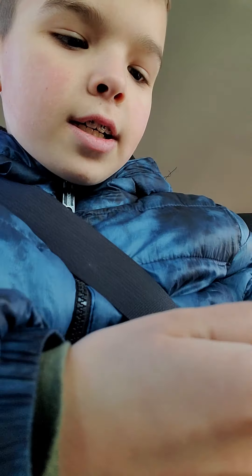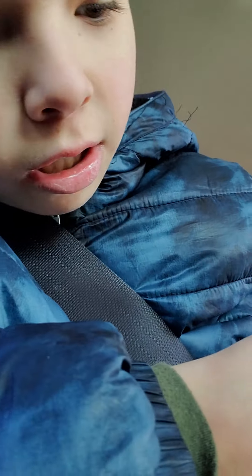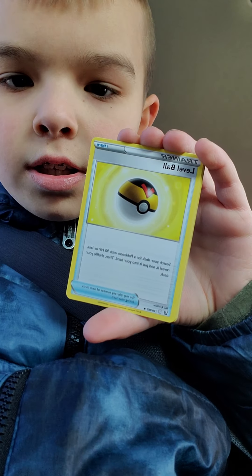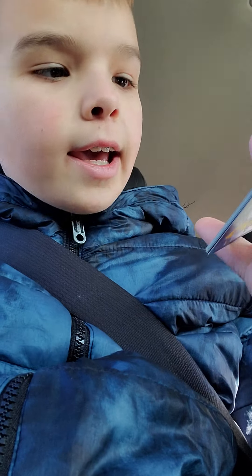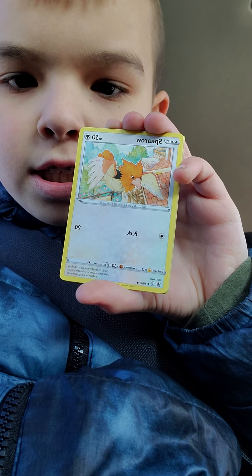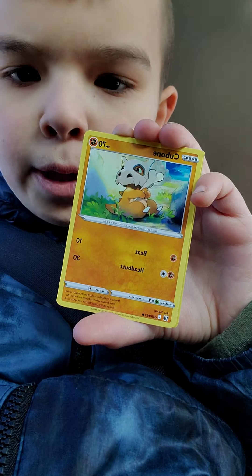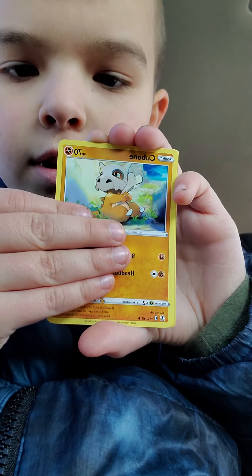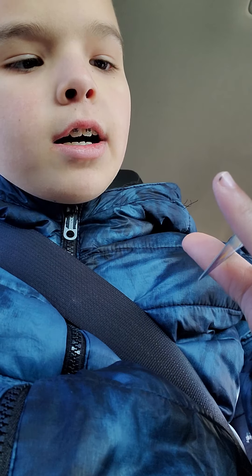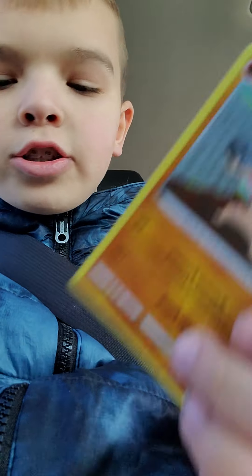Here's one pack. Green code, four to the front. Fire. Cacturn. Level Ball. Single strike energy. Scyther. Spiro. Zubat. Cubone. Thrillish. And a rapid strike energy reverse holo into a Concolder.